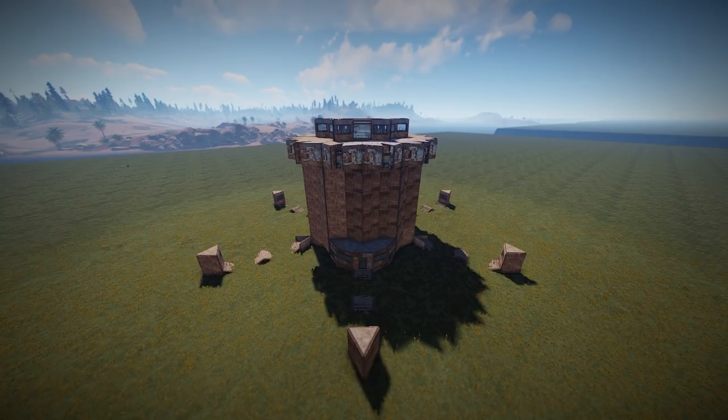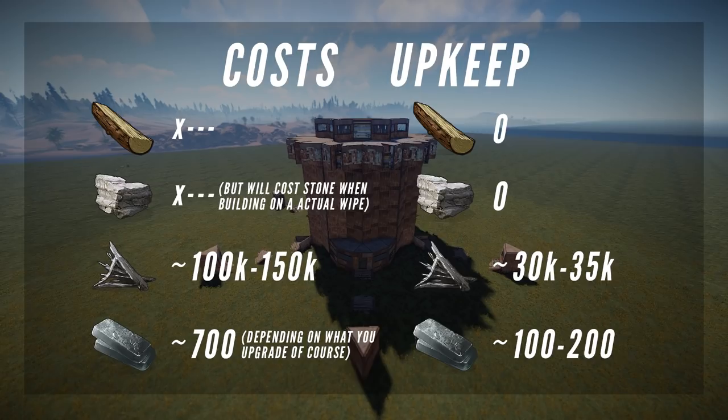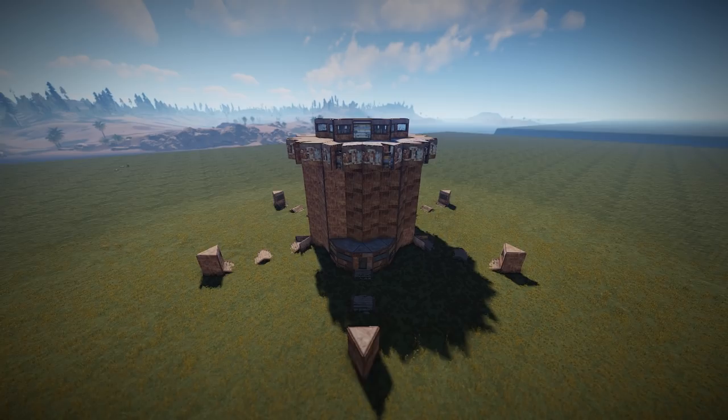Let's talk about building cost. This base is expensive — it's built for online raid defenses and not made to be strong against offline raids. For the main core, which is one TC, you need about 40,000 metal and 401 HQM. With all deployables, you could easily say this is about 50,000 metal just for the core. The six multi-TC parts need about 15,000 metal and 50 HQM each. Overall the total comes to about 130k metal frags and 701 HQM, and with all deployables easily up to 150,000 metal frags and 1,000 HQM.